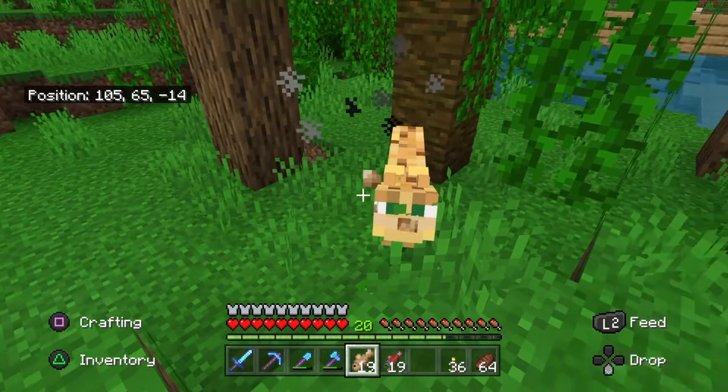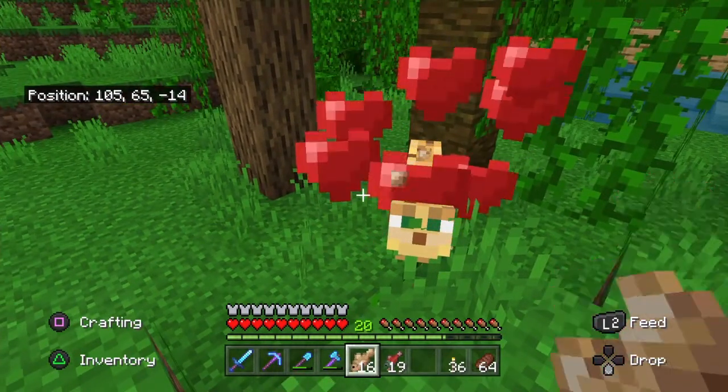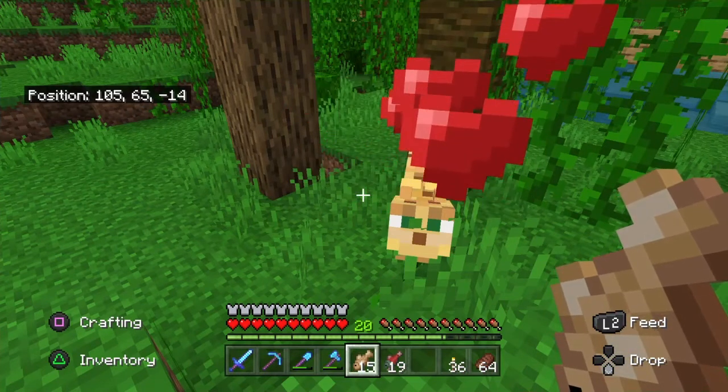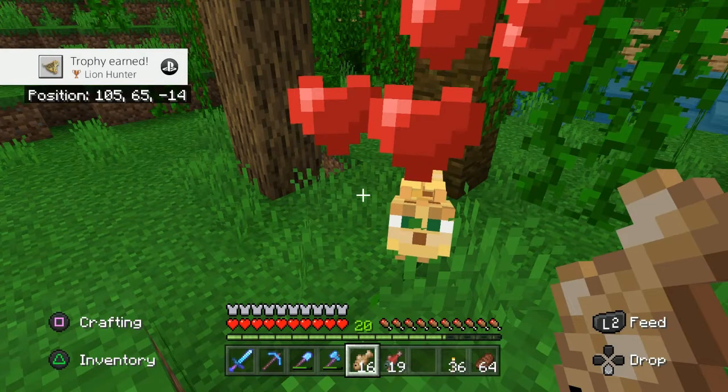Once you feed him, you'll see he's got black and grey things coming off him. We've just befriended him — he's got love hearts around — so we should earn our trophy. And there is our trophy.